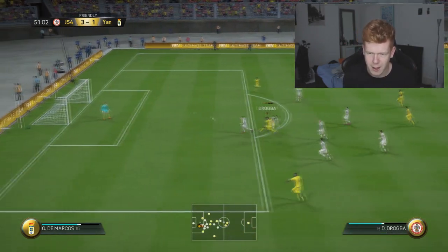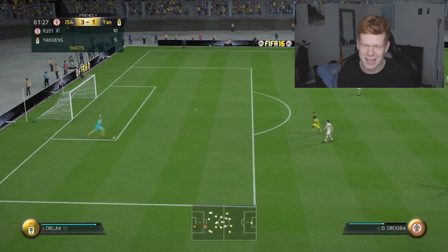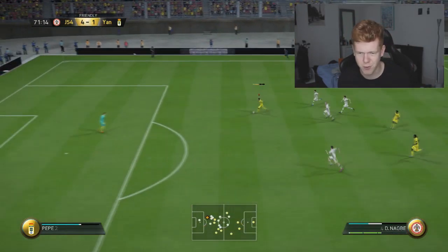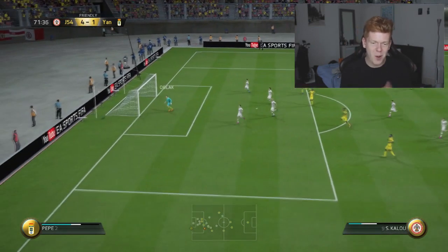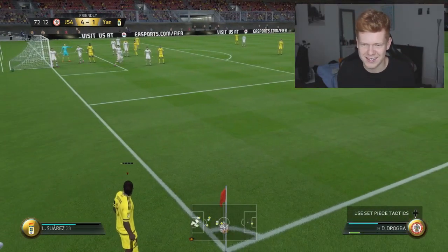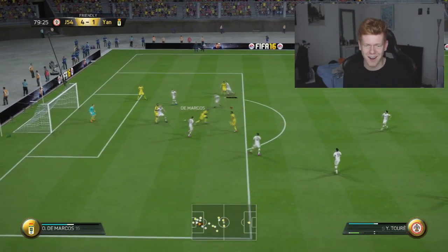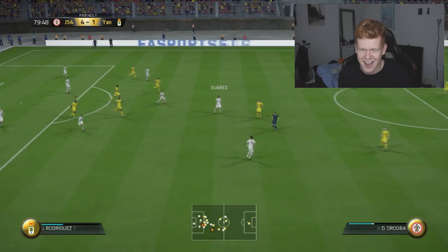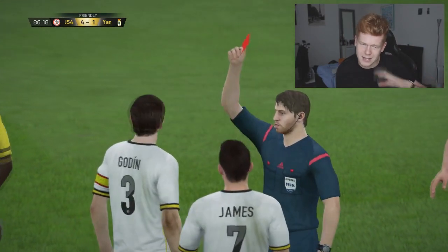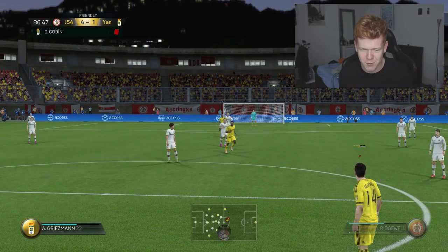Go on Drogba — it's my aim to get Drogba a goal now but it's seriously not happening at the minute. Nagby's through on goal again, going to do the chip — no, it's Oblak. Drogba through on goal — no, he's hit the bloody crossbar! Go on — he is off! He's been sent off. That red card should make things a little bit easier to go ahead and score with Drogba.